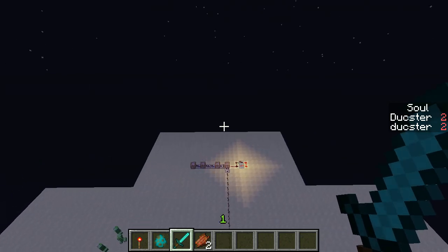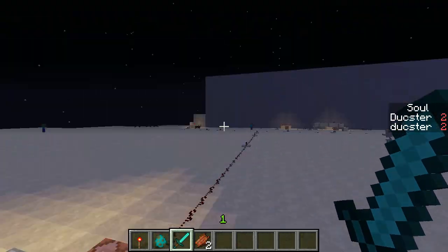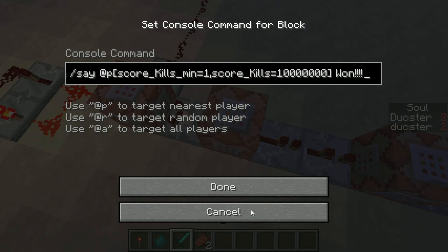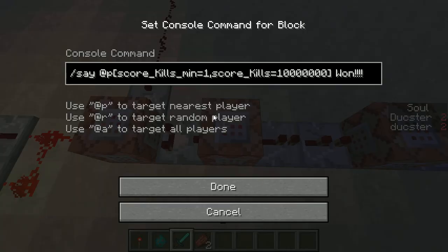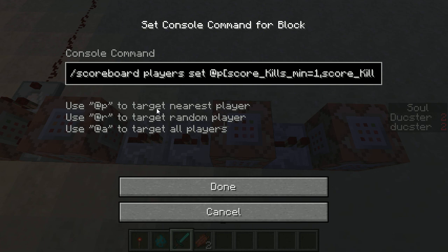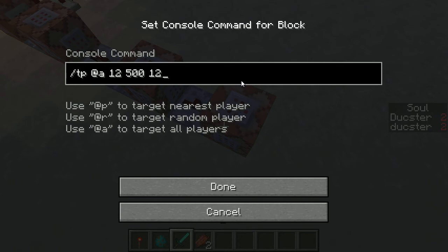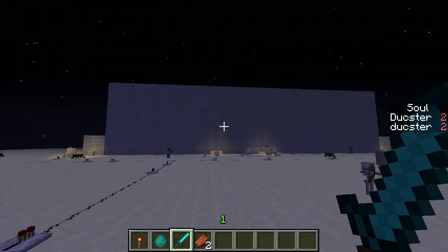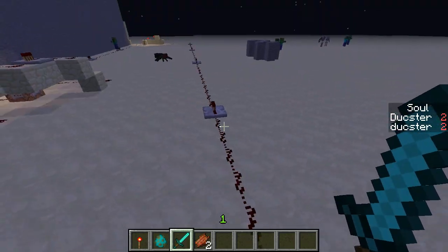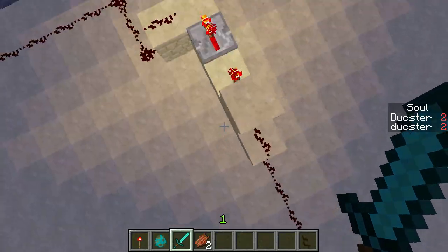When the system detects that someone has a kill, it sends out a comparator signal. That signal resets everything, and it also sends a comparator signal to a command block that runs: scoreboard players set @p kills 1 score. So if you have one kill it sets it back to zero, then teleports you to a location where you explode and the round ends.